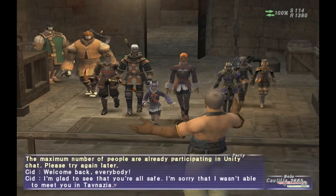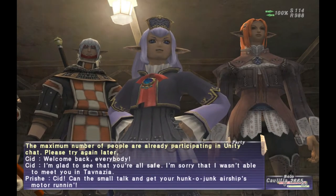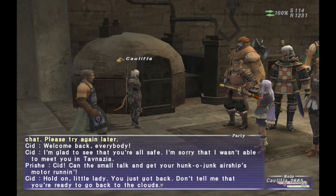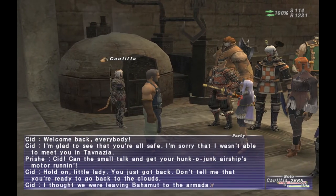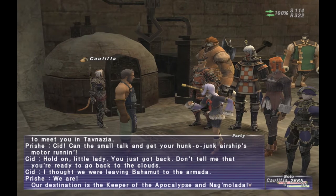Once you're done with the cutscene, make your way back to Bastok, and go ahead and talk to Cid. After you're done talking to Cid, you need to wait until an in-game day changes. Once the game day changes, go ahead and talk to Cid again to move on to the next mission.